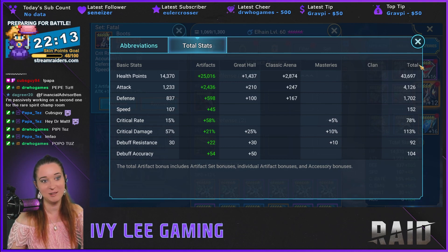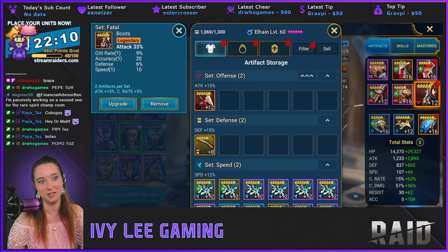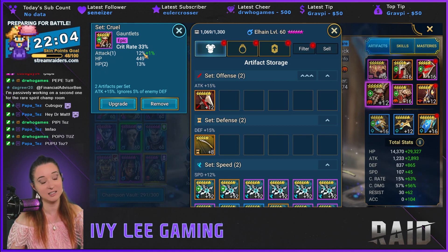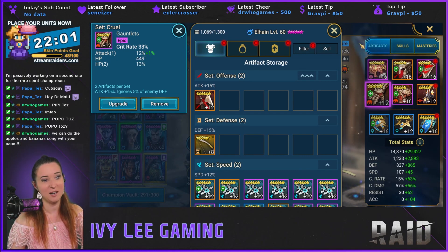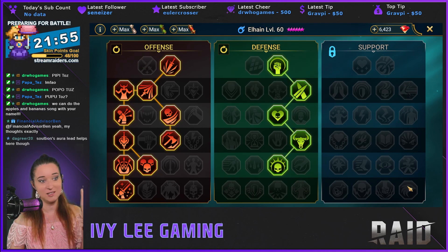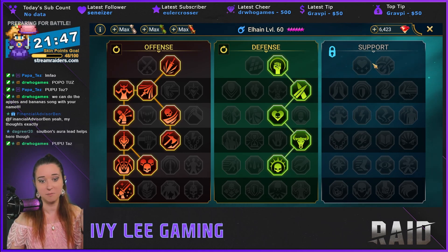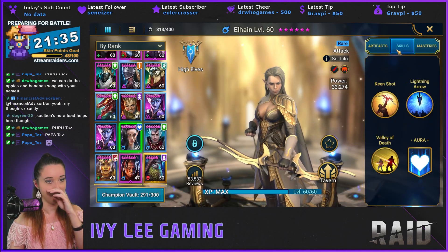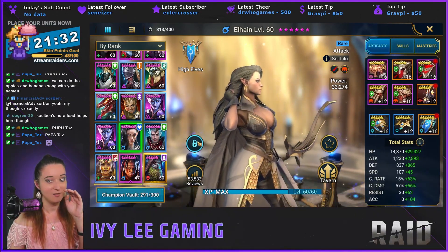This could be so much better — she should be crit capped at 100% crit rate, especially with random gear. Getting this to level 16 would help alone, but I'm not even going to worry about it. I have her in the same masteries I've had on her since I got her — probably could be better. I had her on Warmaster; I guess early on I was using her for bosses. I really need to get her crit capped, probably in Helm Smasher or Flawless Execution, to be a proper AOE hitter. Terrible build — it's fine honestly.